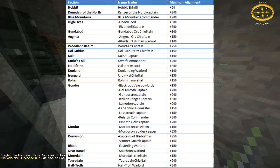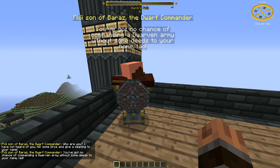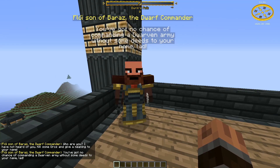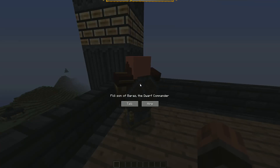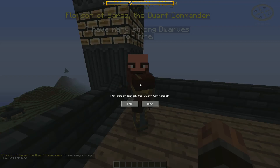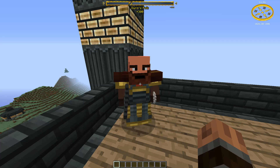Note that Fangorn isn't on this list because the Fangorn hiring system is different from the rest. There will be a separate video about how to hire Huorns at a later date. The traders that offer units go by different names per faction — sometimes it's a lord, other times it's a chief or a commander. Either way, they spawn in the faction's generated buildings, wear a cape, and hold a weapon and a coin in their hand. If you can't interact with them, you most likely don't have the appropriate alignment yet.